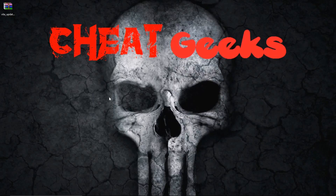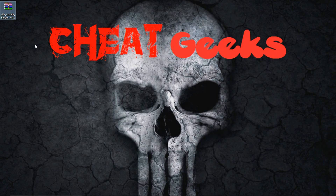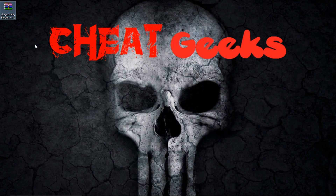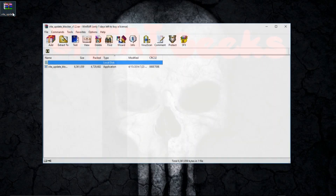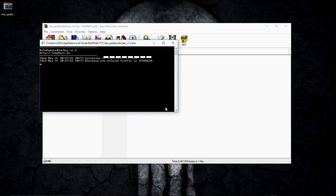Alright, so let's get started. I included a link below for the Vita Update Blocker version 1.2. I also included a link on the website that I retrieved it from — it is walolo.net. If I'm saying that wrong, I'm sure you can comment down below. Go ahead and double click that once you've downloaded it and you'll see the application. You can just open it up right from there and it's going to look just like this.